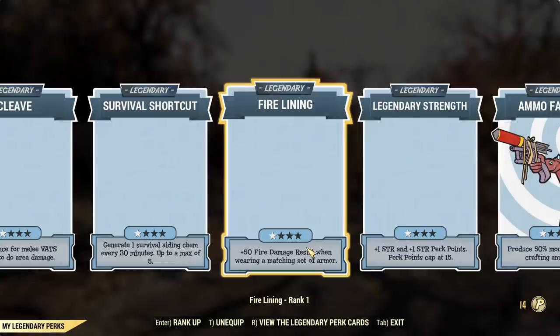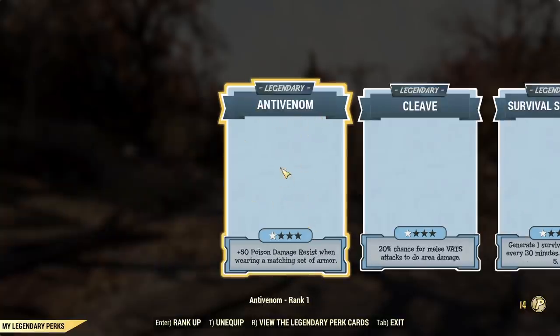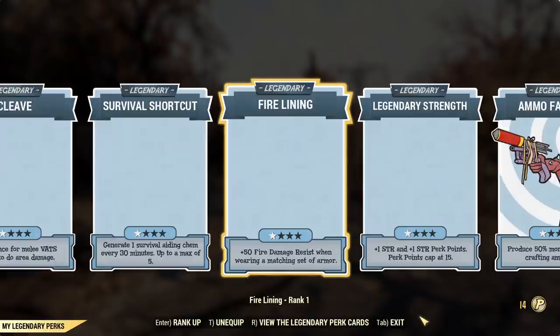Then we have fire lining — basically the same concept as poison resistance but for fire resistance. Importantly, it's not a percentage resistance; it's a new type of resistance we don't currently have in the game at all. I'm not sure how useful it will be since there are only a couple of sources of fire damage right now. Fire lining and anti-venom do not work in power armor at this moment — I don't know if that's a bug or intended, but I hope it's not intended because poison resistance would be an awesome buff for power armor.